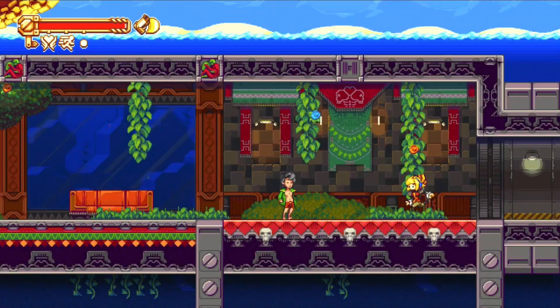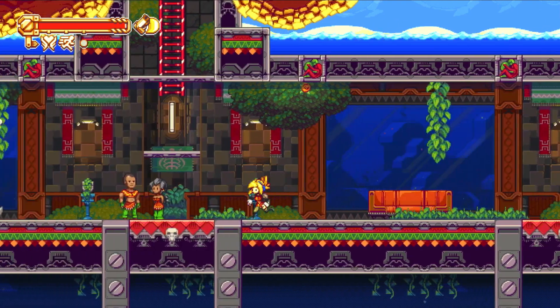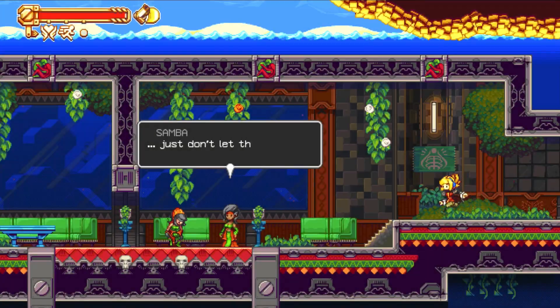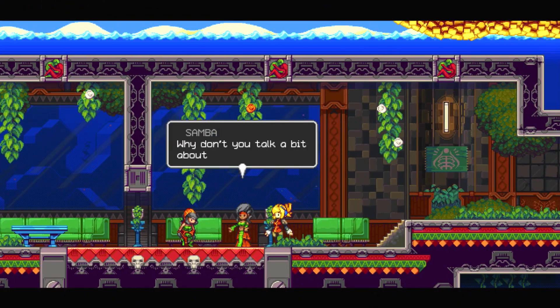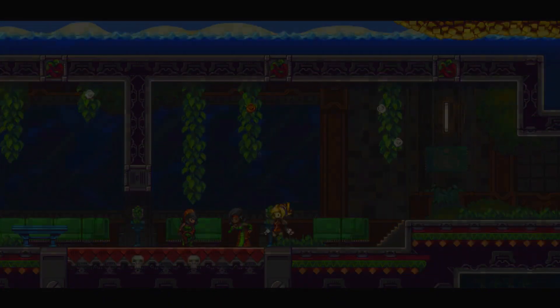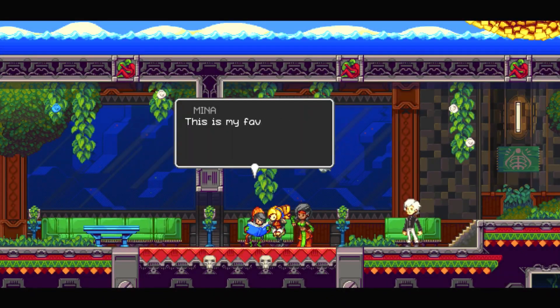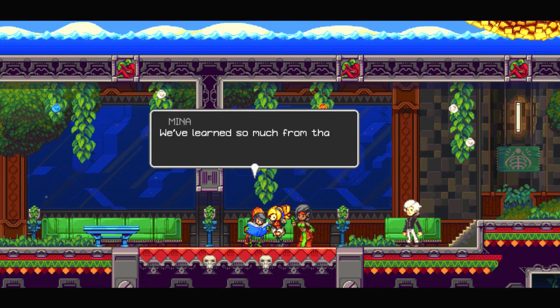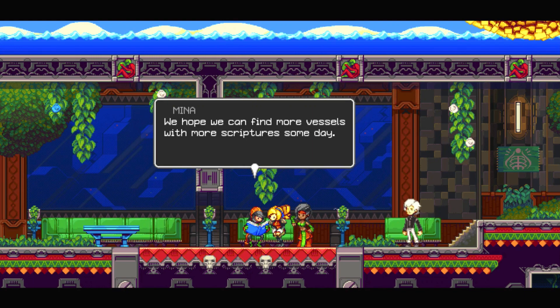I even went up also. Oh, you're back. Why don't you talk a bit about the seeds with Robin? I might get your mind off. This is my favorite book — it's about the seeds we found in the submerged vessel. The divine vessel far below us carries the words of our first ancestors coming to this world. We have learned so much from that. Unfortunately, most Rikers have bought right after their arrival is gone. We hope we can find more vessels with more scriptures someday.